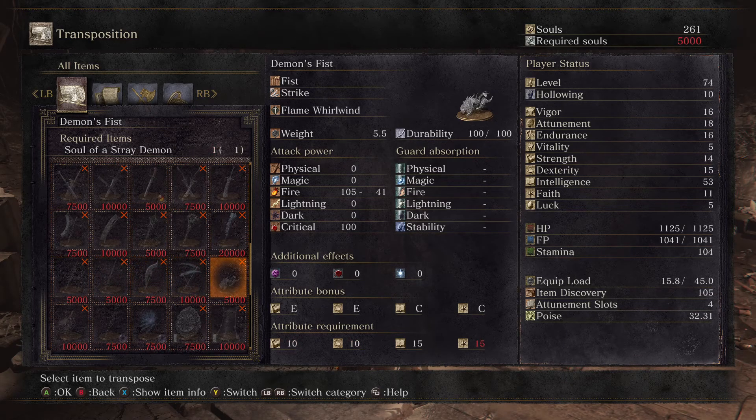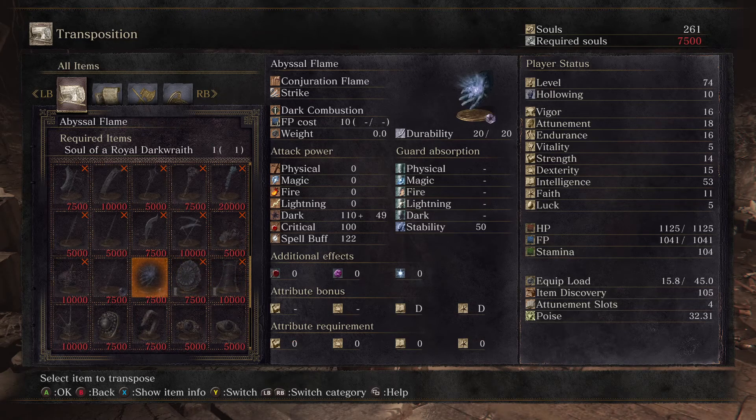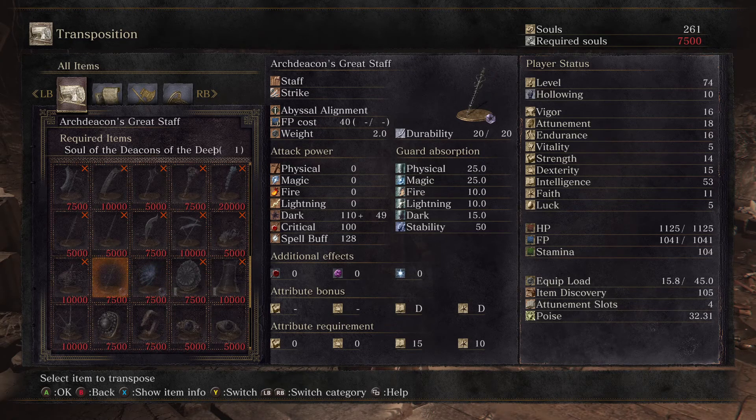The Stray Demon also gives the Demon's Fist, which I think was a starting weapon for one of the classes - does all fire damage with lots of scalings. The Royal Dark Wraith also gives Abyssal Flame, good for dark magic, creates a black flame in the wielder's hands. We might want to get that, thinking maybe we could combine hexes and our physical wind magic.